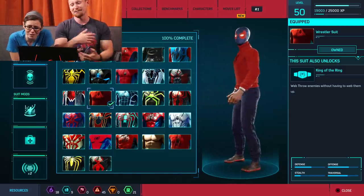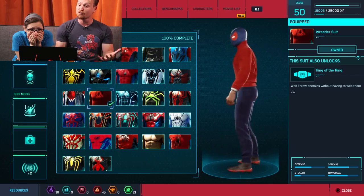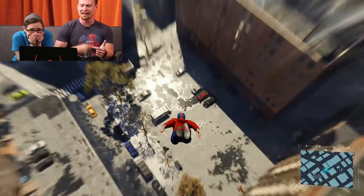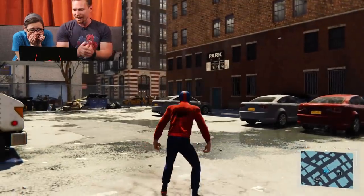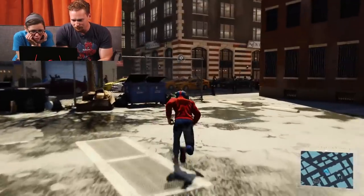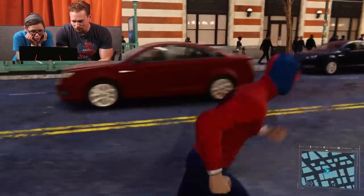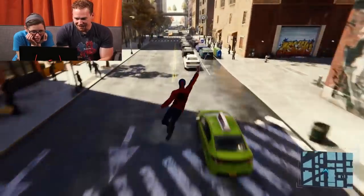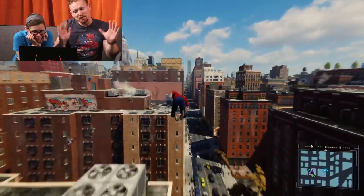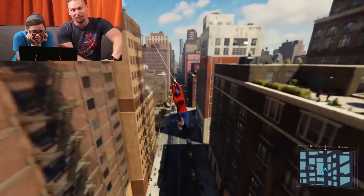The Wrestler Suit! This one unlocks King of the Ring, so you can web-throw enemies without webbing them up first. Different suits unlock different power sets — so as you evolve through the game, you get more upgrades. Look at him in his little sweater. This is a classic part of Spidey's origin: before he had everything together he competed in a wrestling match with a thrown-together costume, didn't stop a criminal, and that criminal later caused Uncle Ben's death.